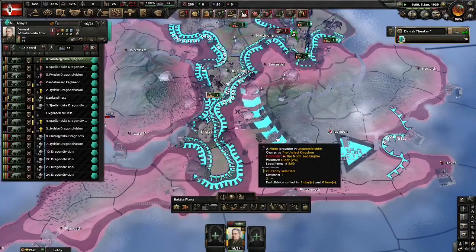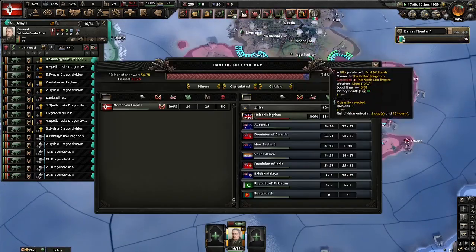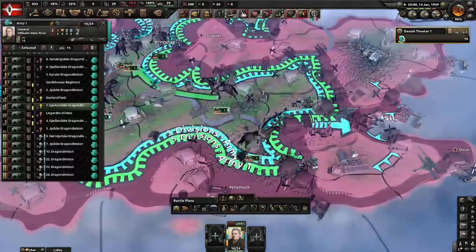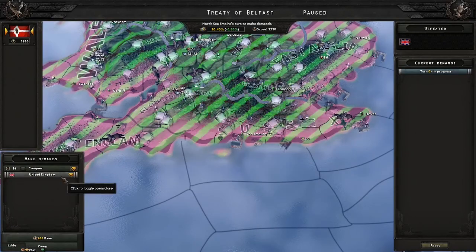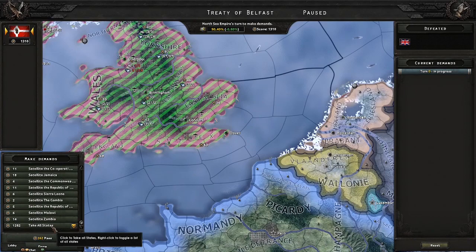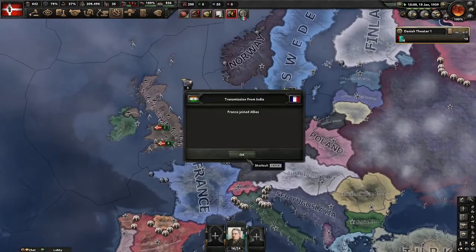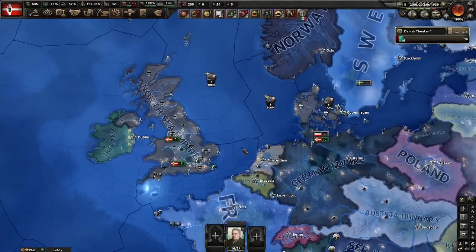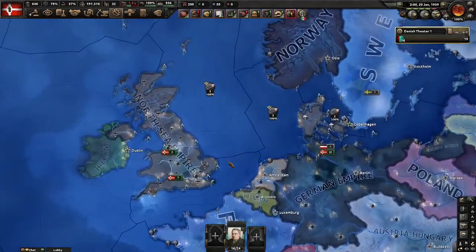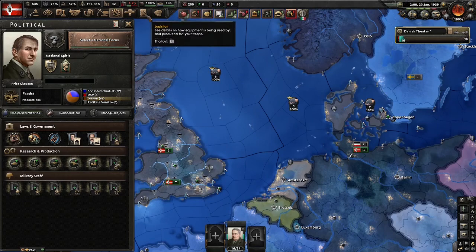We're going to avoid Wales — something makes me think they are in Wales. How long before surrender? They surrender very soon. Go for Dover — go for Ben Dover! And when I take Ben Dover I should win. Yes — I win the war! It's very easy to win as Denmark. Now we're gonna take all the states. I'm gonna make a thumbnail — North Sea Empire.